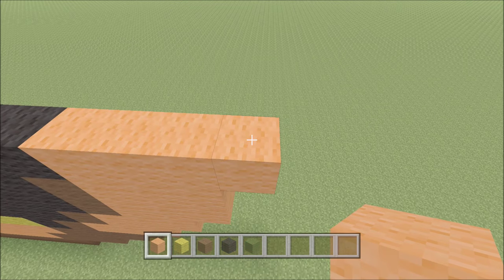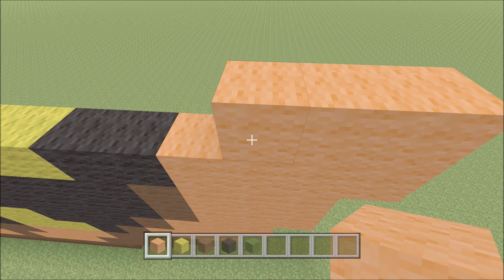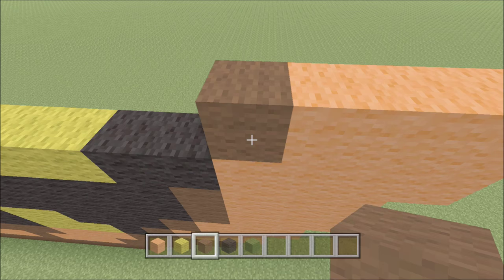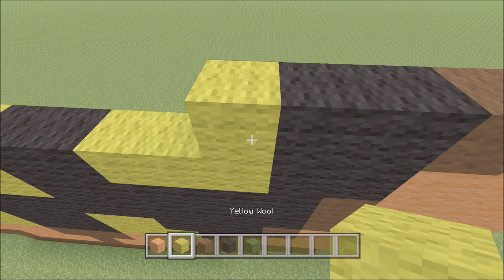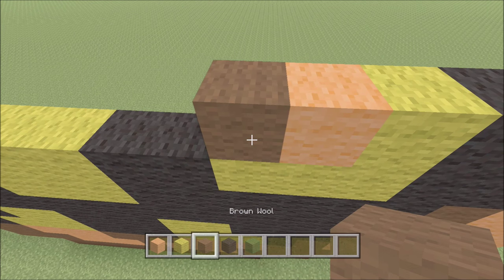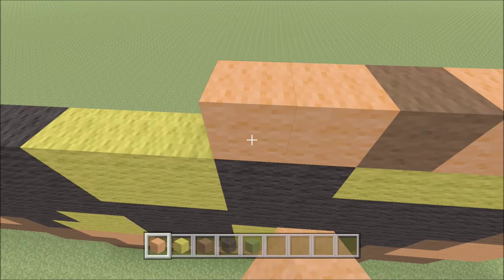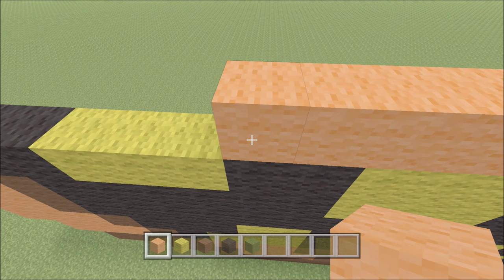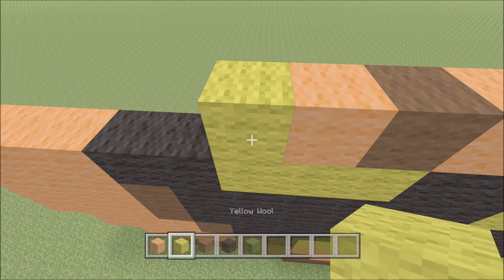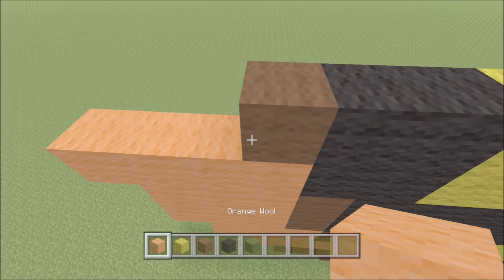Go ahead and move up. Build up one block of orange here on the outside right. To the left of it, add two orange — one, two — followed by one brown, and then two black — one, two — and one yellow, followed by one orange, and then one brown. Go ahead and swap back to your orange and add seven orange — one through seven — followed by brown, orange, yellow, and then two black — one, two — followed by a brown, and then three orange — one, two, and three.